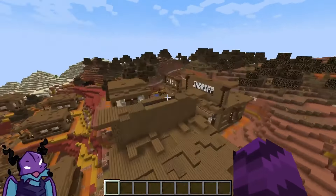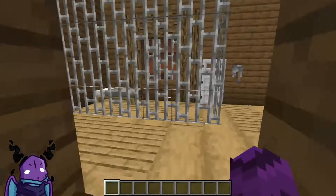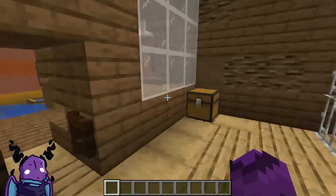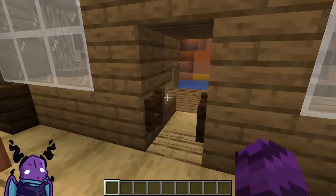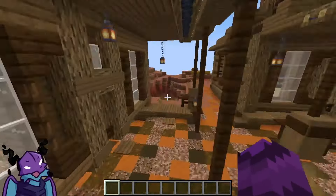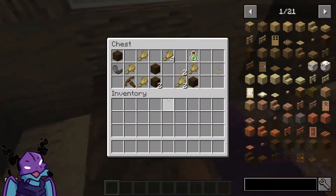Oh, a sheriff's office and a jail! Wait, who's in the jail? My ADHD brain is going off right now — this is a lot to process. Not bad chest loot in the jailhouse. You can get two iron plates. World gen can be a bit wonky sometimes.